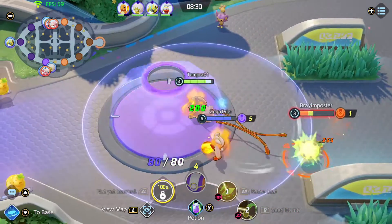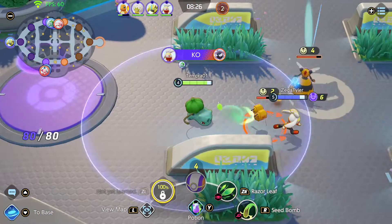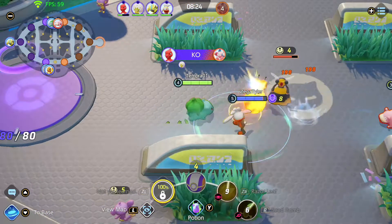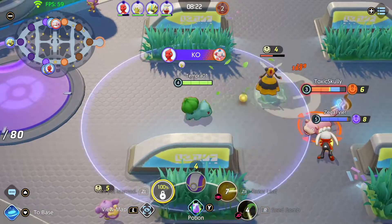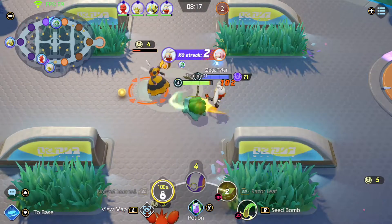I'm trying to auto attack as I move away. I will say if you hold down the A button and you try to move, it definitely slows you down because of the animation for the auto attack. So be very careful with that.